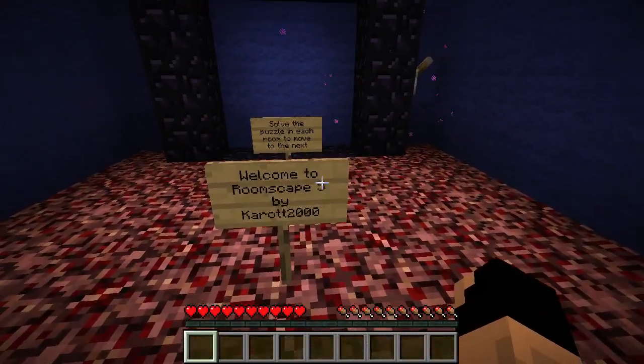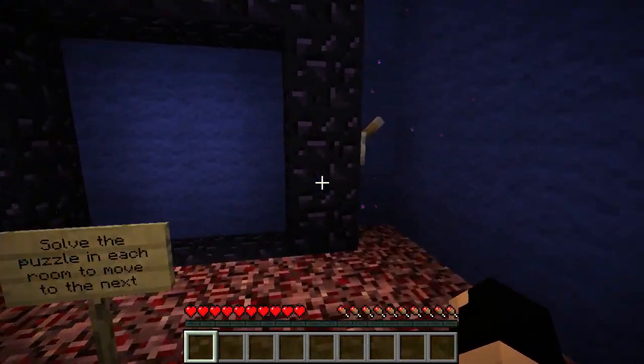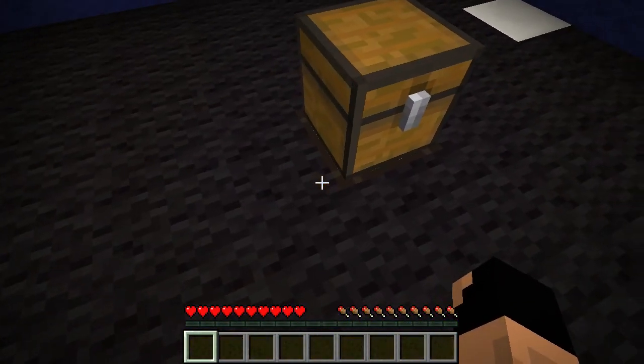Okay, welcome to Room Escape by Care 2000 - solve the puzzle in each room to move to the next. Awesome. I'm guessing we just - yeah, I don't know, it's pretty easy. Oh, what's under there? There's something under there.